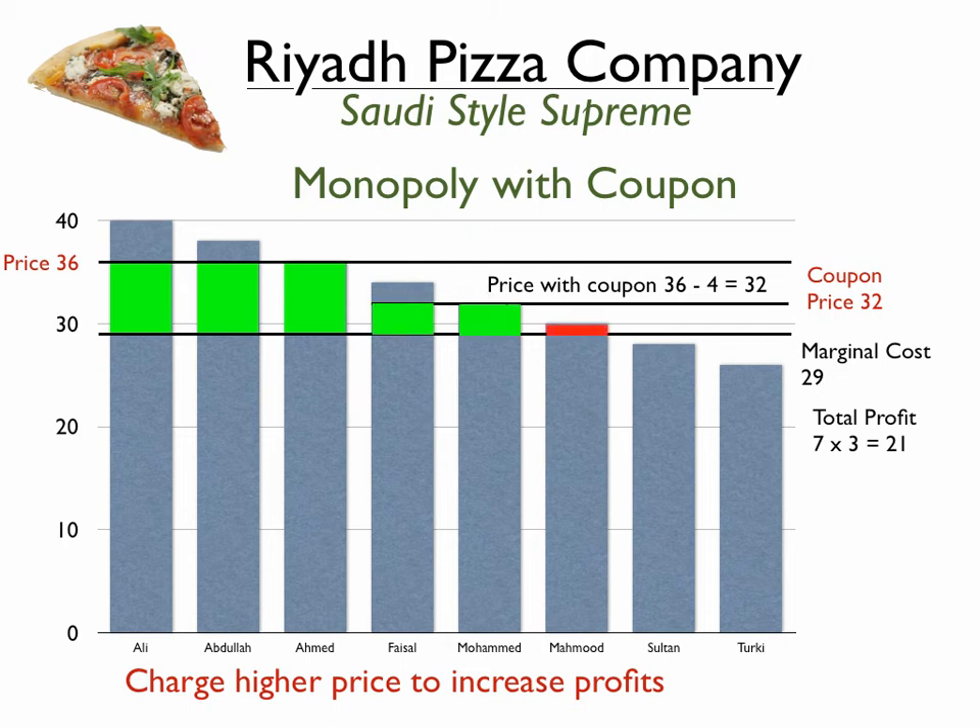You wouldn't get all three of the buyers, but you would get at least two and you would be able to increase your profits by adding another six reals. You would have two prices, and those who are eligible for the coupon would have to overcome some kind of hurdle. They would have to show their student ID or be a certain age — something that allows you to discriminate between the buyers that value your product highly and those who, for whatever reason, can't pay the price that the higher buyers are willing to pay.